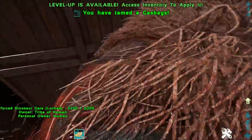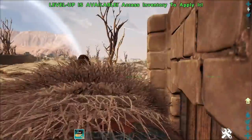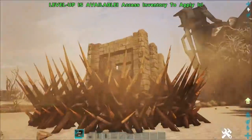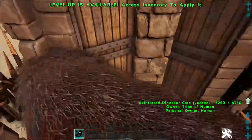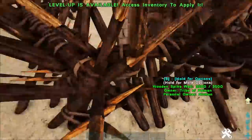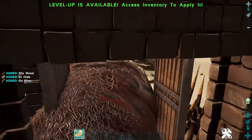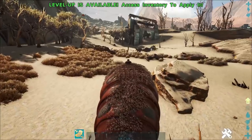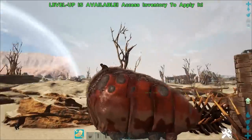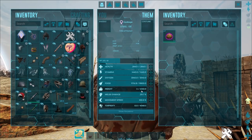Once your gas bag is tamed up, these guys have some of the best weight in the entire game of ARK. These guys are literally absolute madmen when it comes to their weight. We've actually done such a good job on this trap that we can't even get out with our gas bag — let's just demolish these. As for the gas bag's attack and weight, like I was saying, he has some of the best weight in the game. This one was a level 90 and it's got 4k weight off the bat. Absolutely nuts. So you definitely can use this guy as a pack mule.